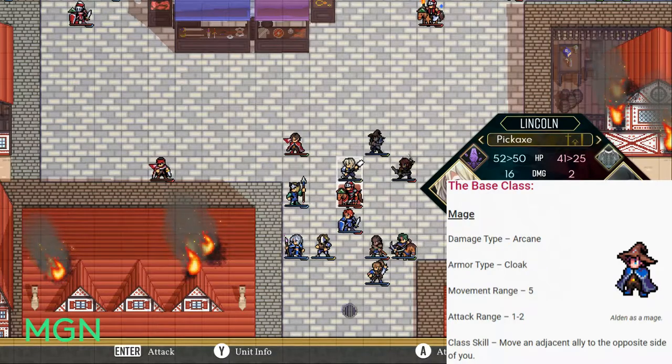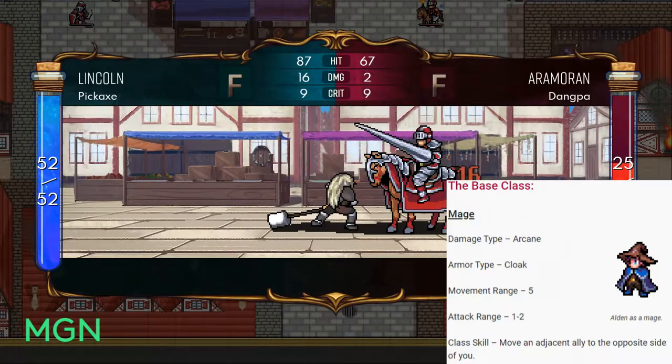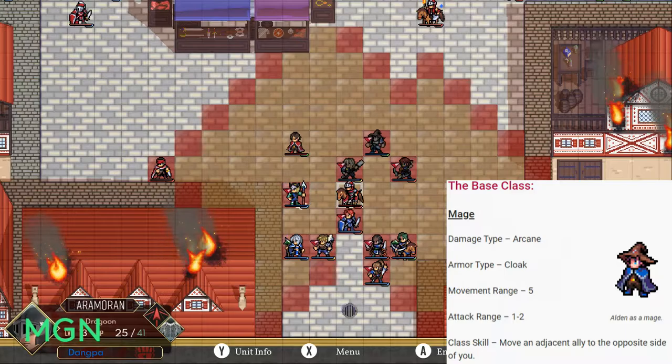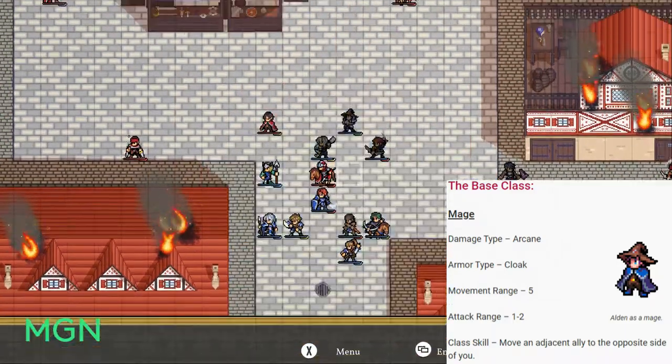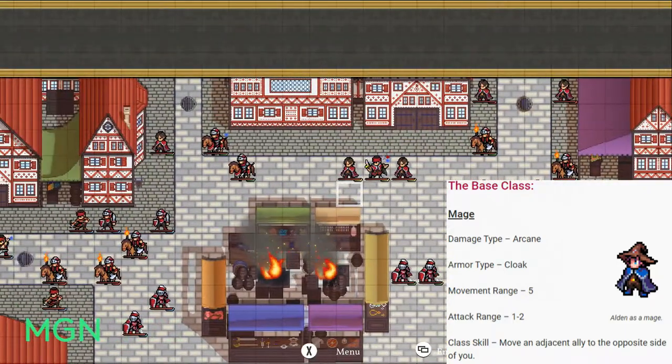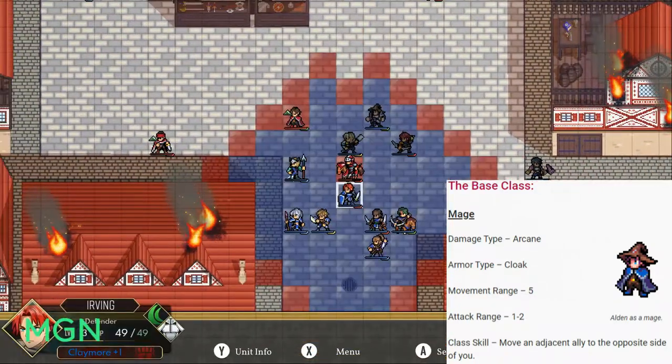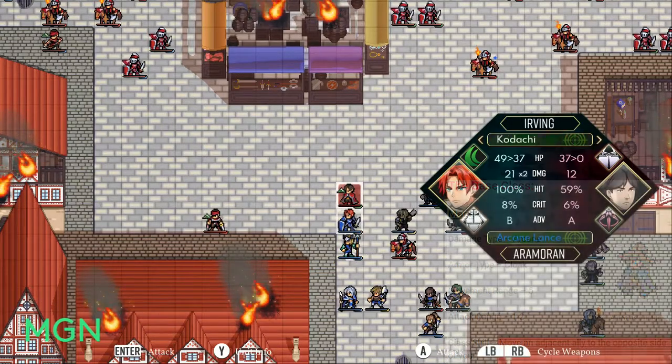Their damage type is Arcane, their armor type is Rune Cloak or Cloak. Their movement range is only 5, but they do have an attack range of 1 or 2 — it doesn't have to be one or the other, you can attack from either. Their only class skill as a base class is that they can move an adjacent ally to the opposite side of them. It's a pretty good utility.